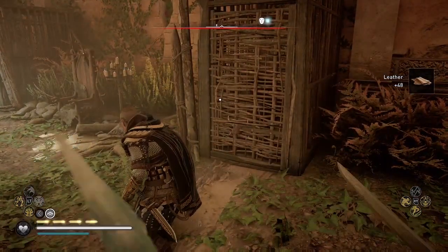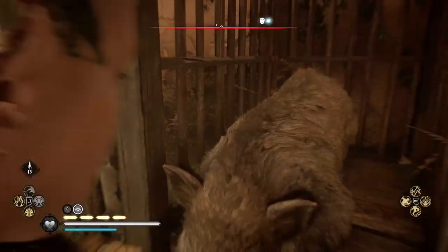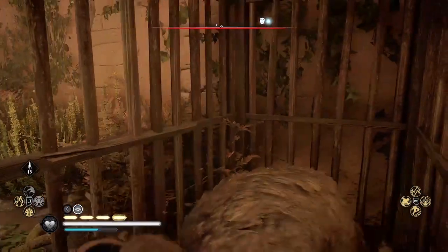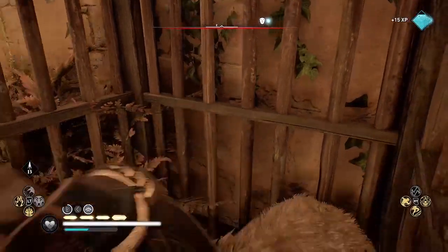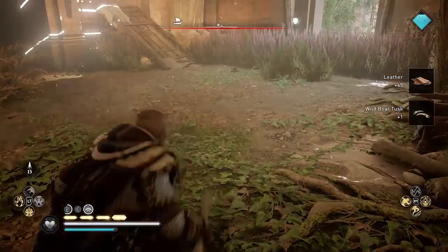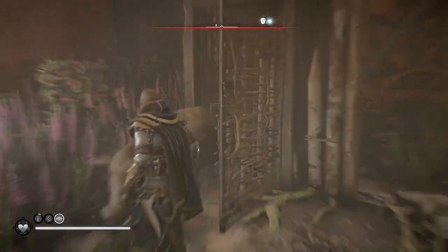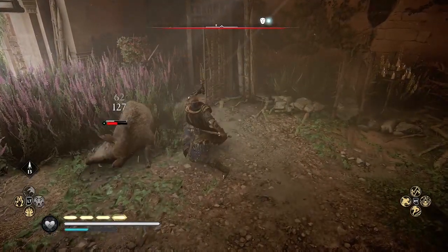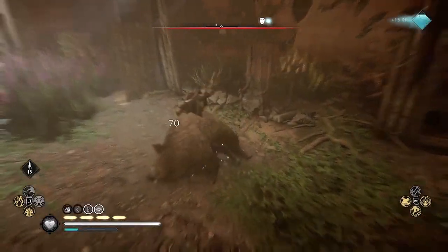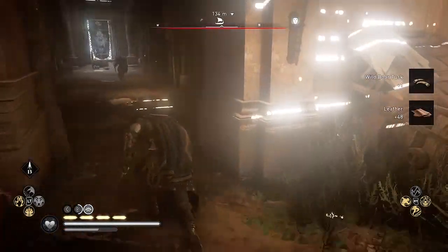It's about 50 leather per animal here. There are often some other cages in this room too — I'm gonna loot those. And then there's another one in the far corner of this room.